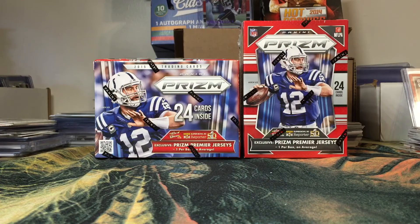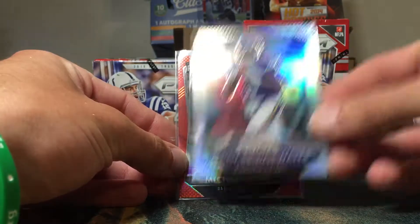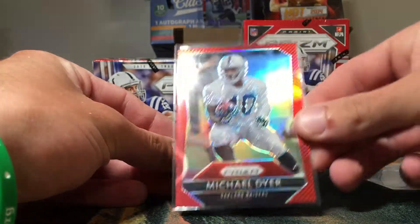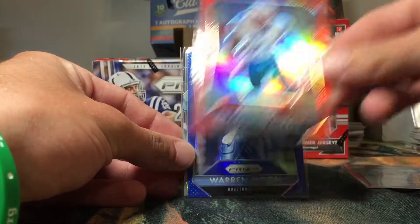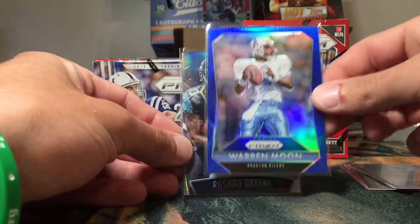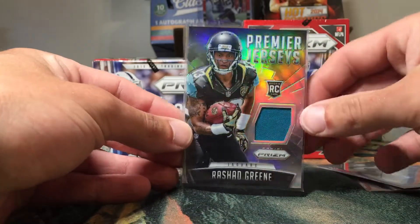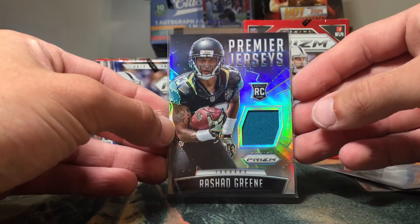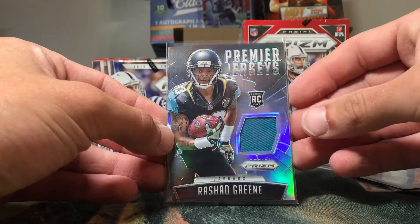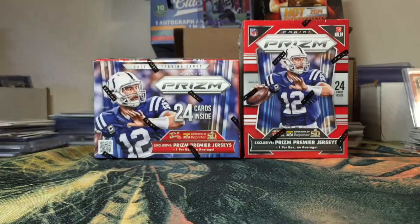I went ahead and broke one off camera with my girlfriend. Here is what we pulled: we got a Teddy Bridgewater Prism, a Michael Dyer rookie red, Brandon LaFell red, a Warren Moon blue — complements the Oilers colors really well — and one guaranteed Prism premier jersey, which was a Rashad Green rookie one-color patch.